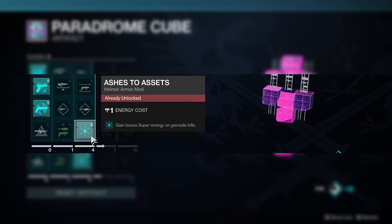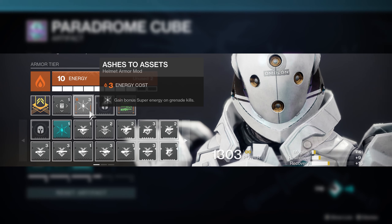The Ashes to Assets Artifact mod only takes up one energy on your helmet and has no element tied to it. Which means you can now mix and match mods and equip it on an arc or a void helmet. The original one you can only socket it on solar and has an energy cost of 3.